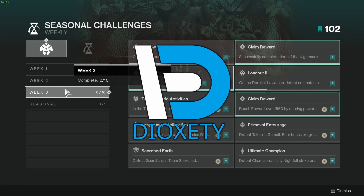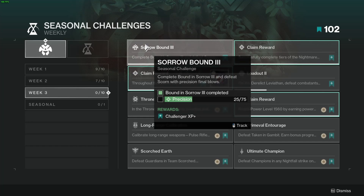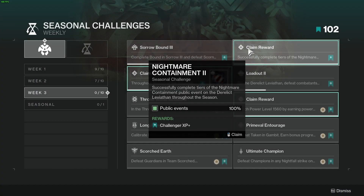Hey, what's going on everyone. Today we're going over the seasonal challenges week three of Season of the Haunted. Challenge number one is Sorrow Bound III — complete Bound in Sorrow week three, which I have a guide for already up on my channel — and defeat 75 enemies with precision final blows. Challenge number two is Nightmare Containment II — complete tiers of the nightmare containment public event on the Leviathan throughout the season.